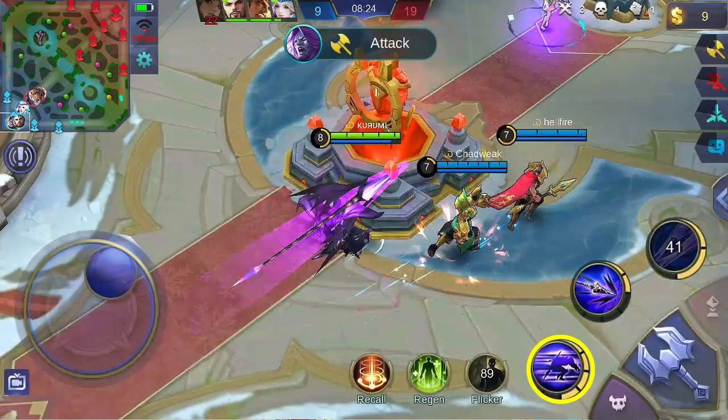Set the first skill to max level first — prioritizing this makes the attack speed bonus higher, meaning you can deal more attacks to enemies. Prioritize the second skill less since the first skill is what you need for damage dealing. Always upgrade the ultimate skill when available.